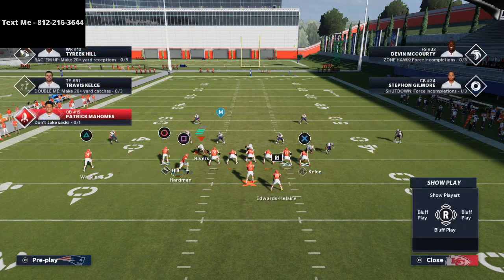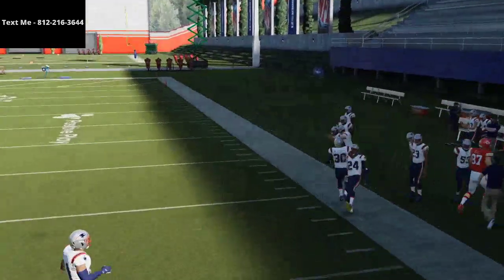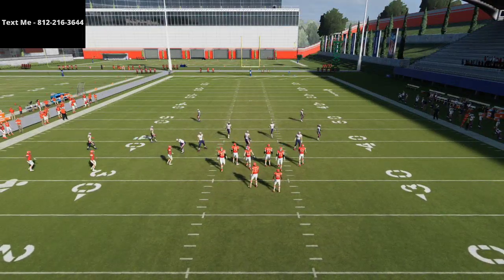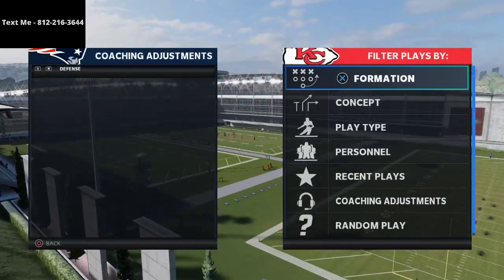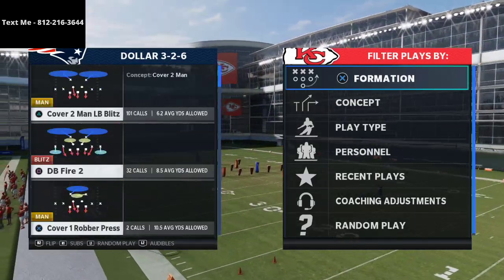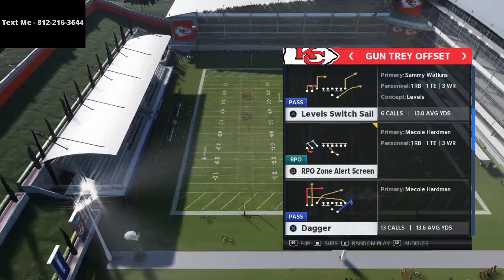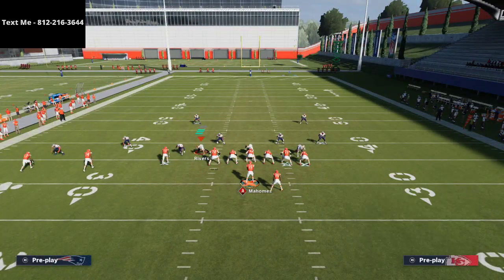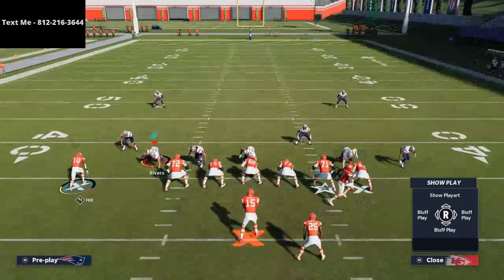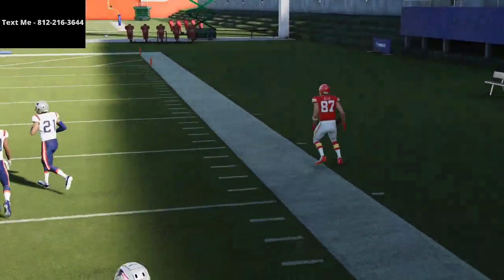If you look to the running back and he's not open, look up to the tight end. Let me show you an example — if they come underneath against your running back, you're going to have a massive window to throw that deep corner up to Travis Kelce, as you can see right there. Against Cover 2, when they press against the running back and jump down at it, that window opens up significantly.